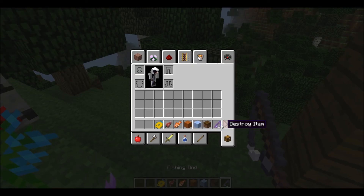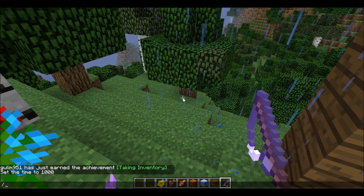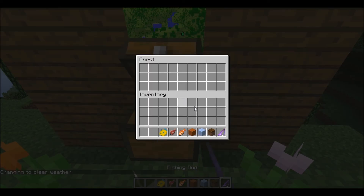There's a new fishing rod and they have new enchantments on them, like Lure and Luck of the Sea. I'm pretty sure Lure makes it more likely for a fish to be caught. I hate rain. And I'm pretty sure Luck of the Sea means you can catch more fish than one at a time.